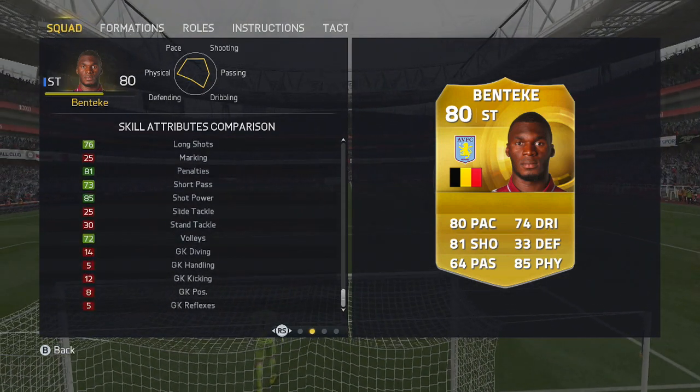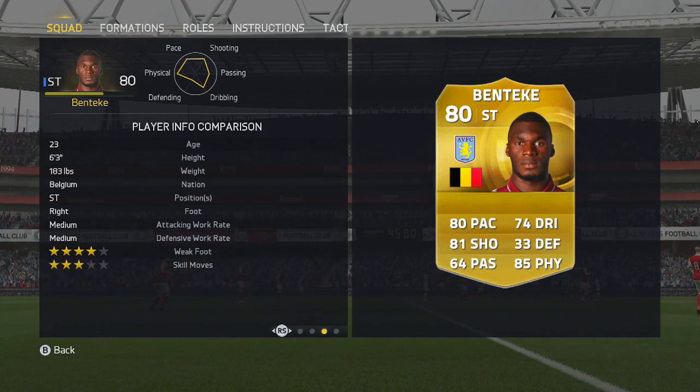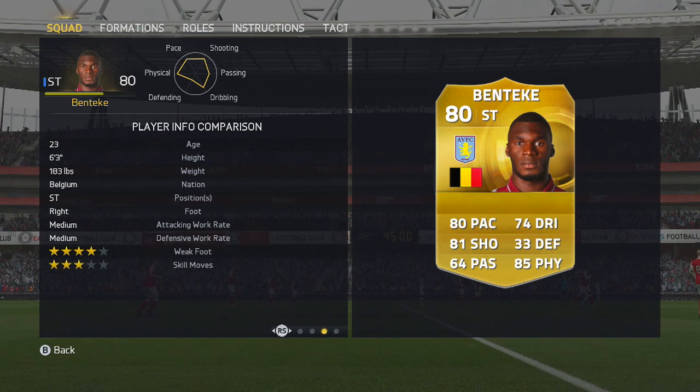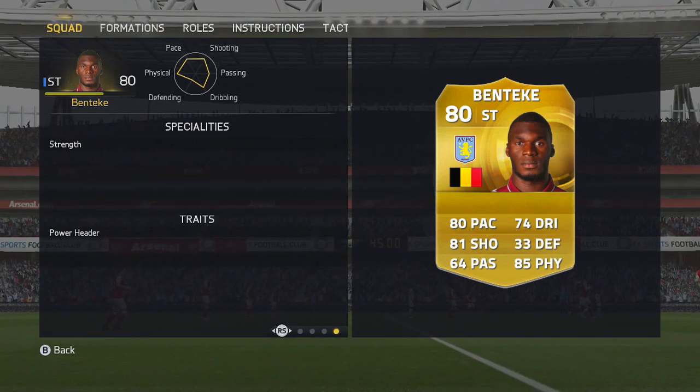Technically he's not the most gifted — his balance and agility aren't great. But at 183 pounds, he can only play as a striker. That's what you're going to get from this guy: a pure monster, a target man. Strength is a speciality, and he also has the power header trait.